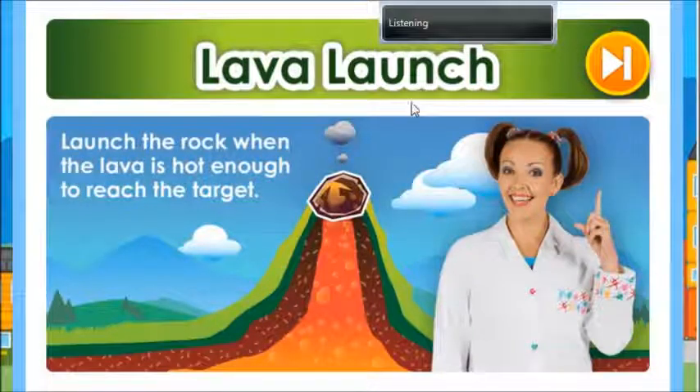Launch the rock when the lava is hot enough to reach the target. Why are they using a volcano-launched rock?